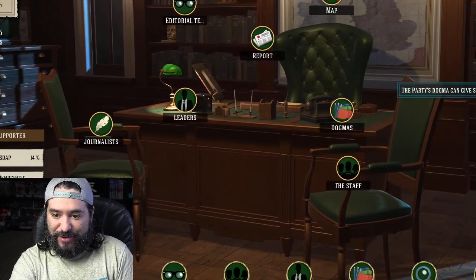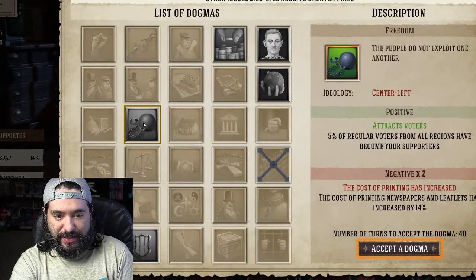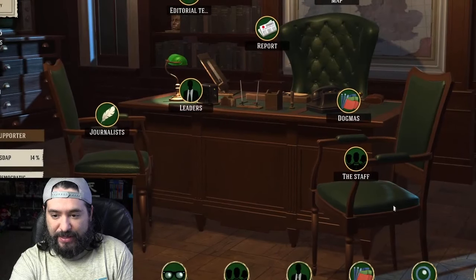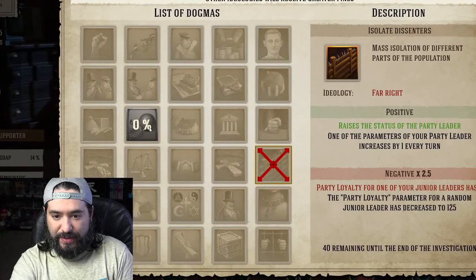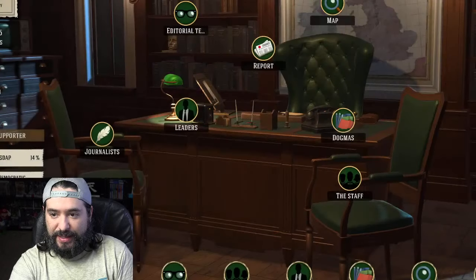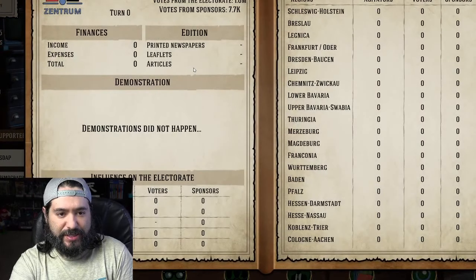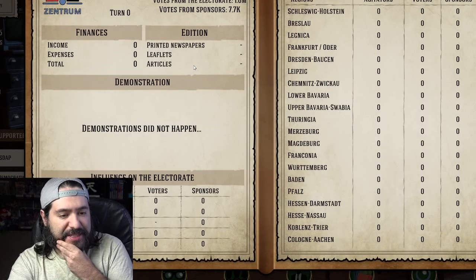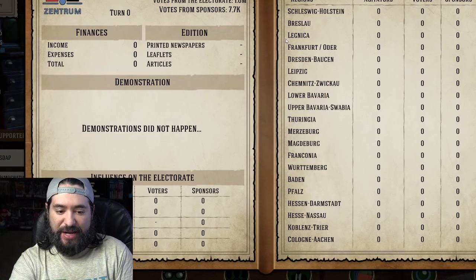So I've played something like this before. The party's dogma can give substantial bonuses — let's do that. We'll select that, we'll accept the dogma. Let's look at the report. I like to look at finances and reports and stuff like that when I'm in an evil democracy.